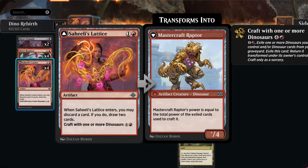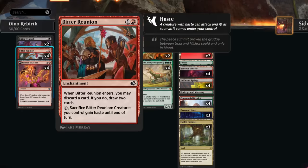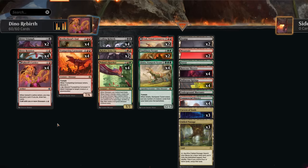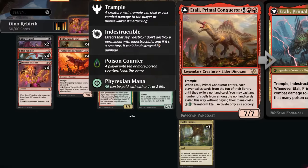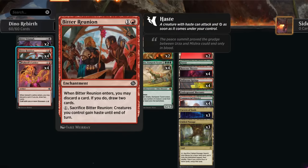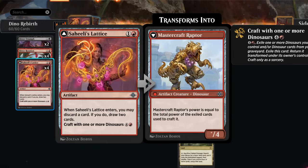We also have the full set of Sahili's Lattice, which is great in a Dinosaur Reanimator deck. It's fine as a two-mana play to discard and draw, but later we can craft it with one or more dinosaurs, making a dinosaur with toughness 4 and power equal to the total power of the exiled cards. With a Bitter Reunion and Lattice on the battlefield at six mana, if we have 20 power worth of dinosaurs to exile, we give it haste and take out the opponent out of nowhere.